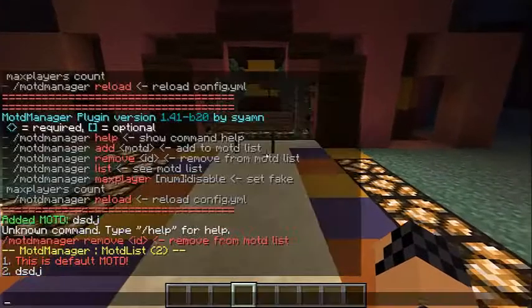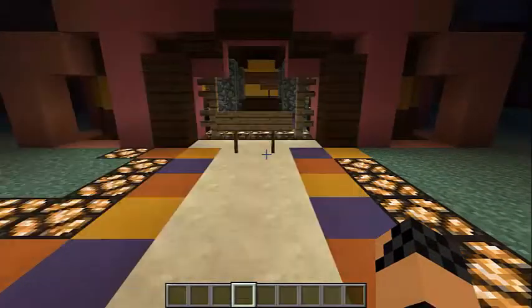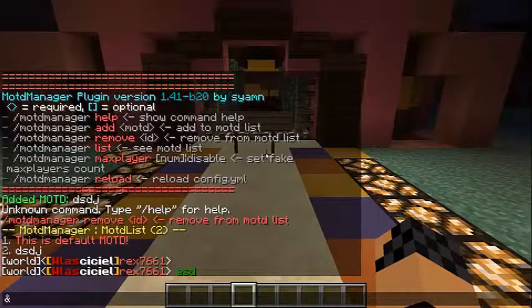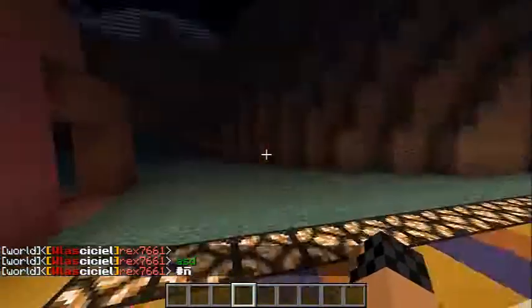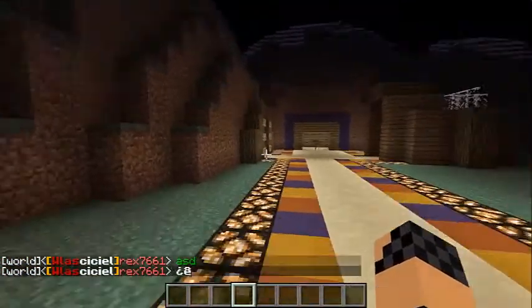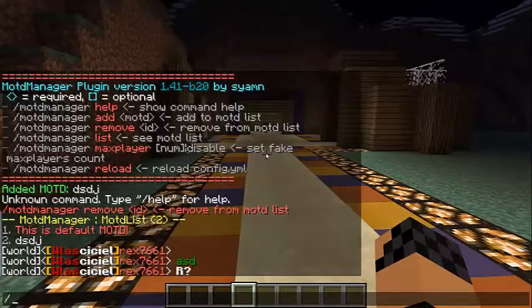Oczywiście do mottu można dodawać kolory, właśnie takiego albo matrixa. Jest bardzo wiele możliwości i ciekawych rzeczy. A tą listę — pierwsza jest zawsze. Jeśli na przykład mamy kilka mott, to możemy zrobić tak, że będzie nam się na przemian zmieniać — raz tak, raz tak. Różnie to bywa, nie ma określonego nic.